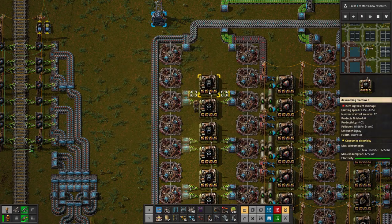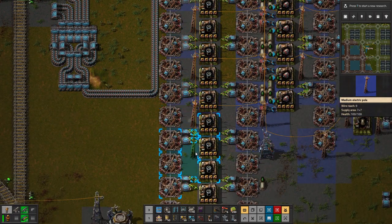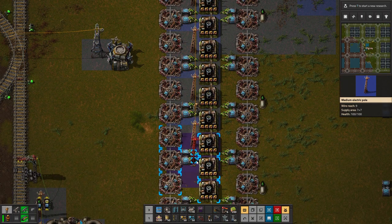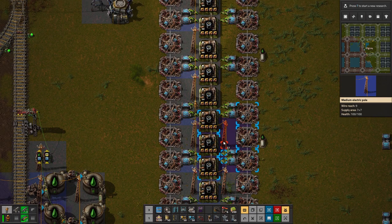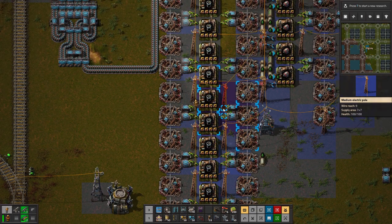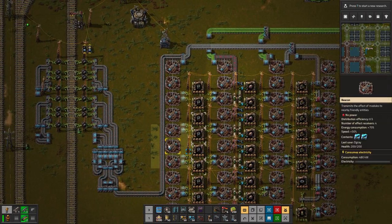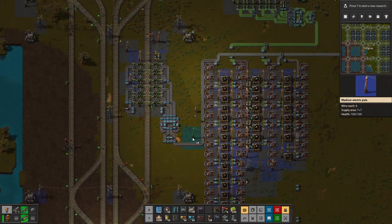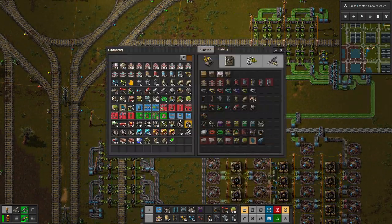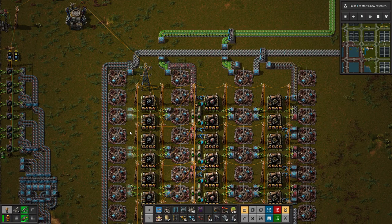That's all the inputs we need and that's all going to get delivered. Let's get down some power poles. There and there — boom, so that is all hooked up. Somewhere else we can hook it up quite easily — we'll just do that. There we are — that should be going in.